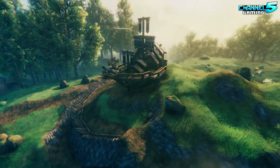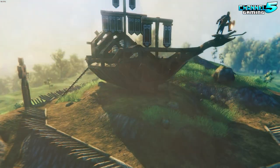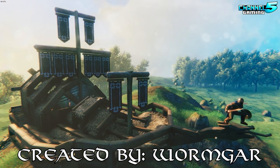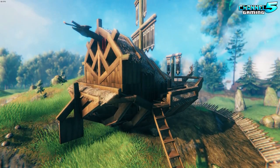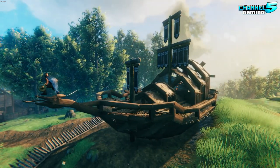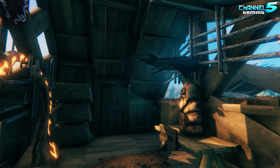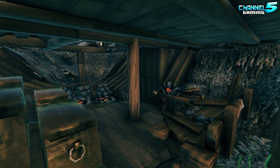Hey everyone, and welcome back to another Valheim build showcase. In today's video I wanted to share a really cool build concept created by one of our own viking teammates, Warmgar. He is a legend in the Planet Coaster community and bringing his amazing building skills over to Valheim, as you can see with this very unique creative build. While this ship isn't truly functional and cannot sail the high seas, it certainly serves as an amazing centerpiece in our viking village.